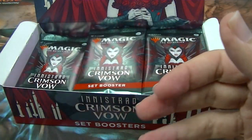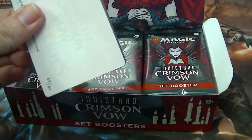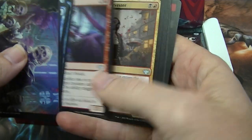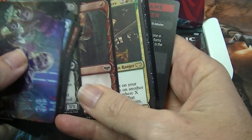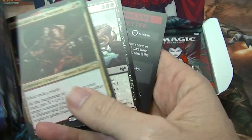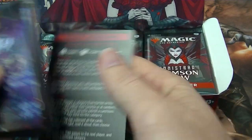It certainly looks like that's the way it is. This is my first one in a couple of weeks — this just came out. And what have we got? No mythics yet. We've got Helana and Alina partners, and a common foil.